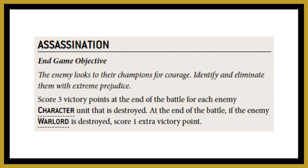You're going to want to be taking Assassination if your opponent is taking a few characters within their list. If they've only got one, two, or even three characters, the maximum you can score from three characters is 10 points. If you're okay with scoring 10 points then Assassination is for you, but if they've only got one or two characters, then maybe look elsewhere.